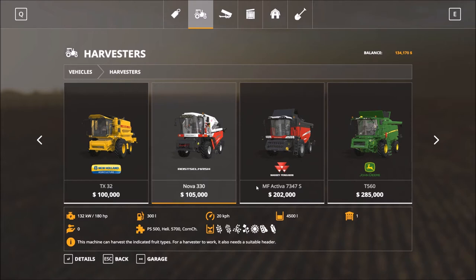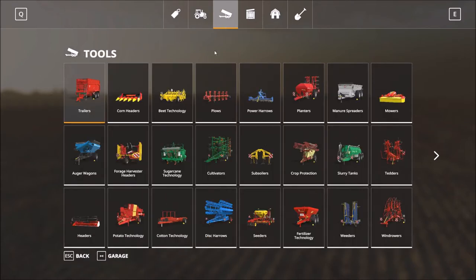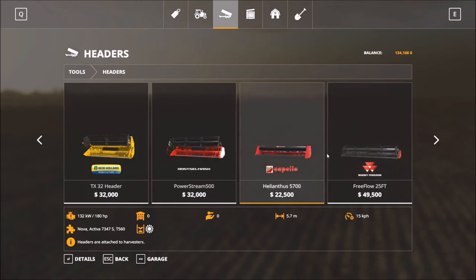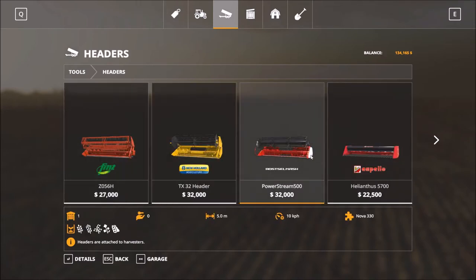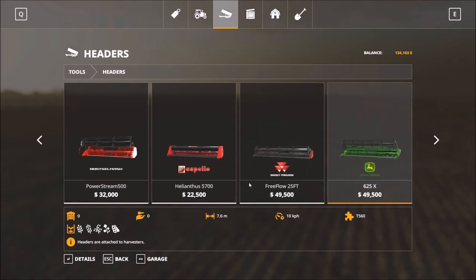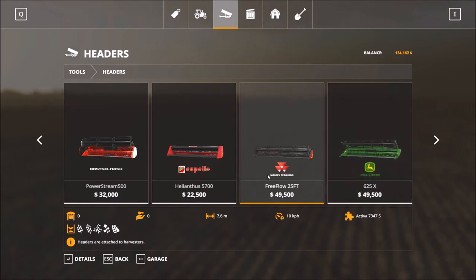You've got to weigh up how often the harvester is going to bring income, because the bigger the harvester, the bigger the header. The one I've got has only a five-meter header length, whereas the Massey Ferguson one is 7.6 meters — you get wider coverage and can harvest more at a time. That's what a bigger harvester gives you: bigger header space.